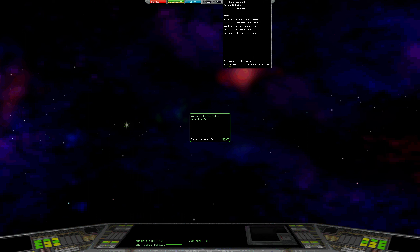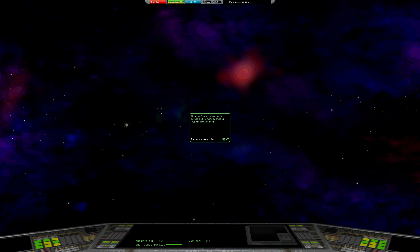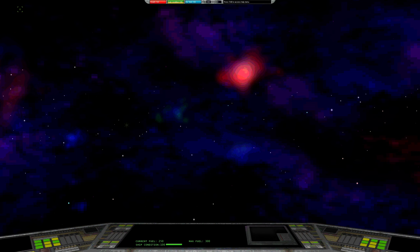Welcome to the Star Explorer interactive guide! Press Tab to toggle the help menu — great, now you can access it whenever you need. This is your ship's helm. Notice the flashing message upper-left and the blinking computer power lower-right. This indicates an important message from the mothership Altair — you'll need to click on the blinking computer power to intercept the message. After you click Next, the guide will disappear briefly but come back shortly.